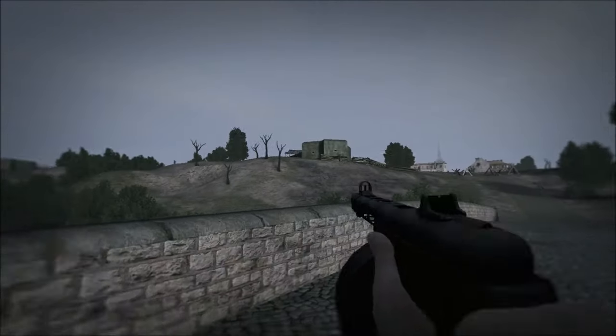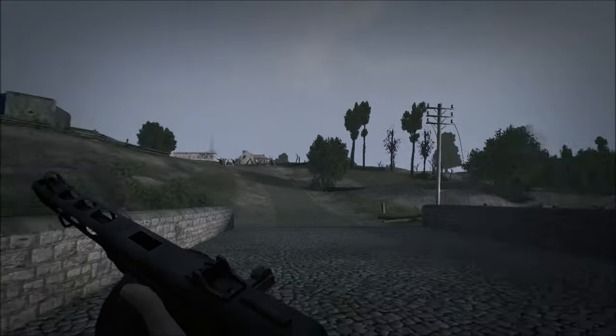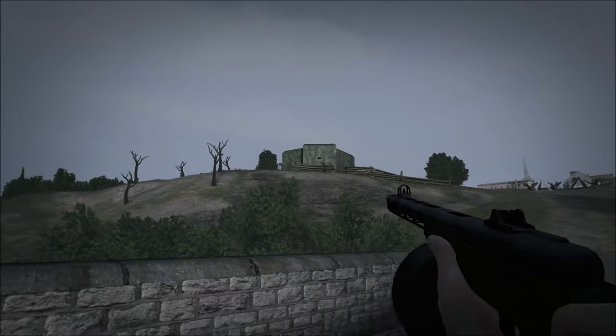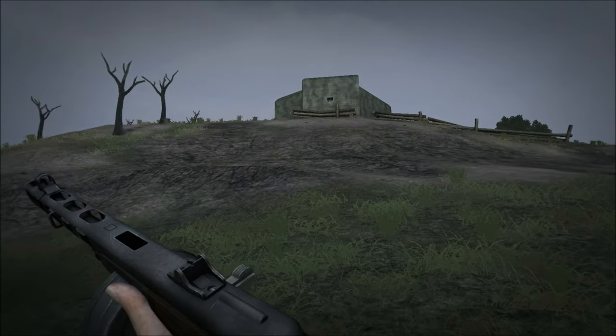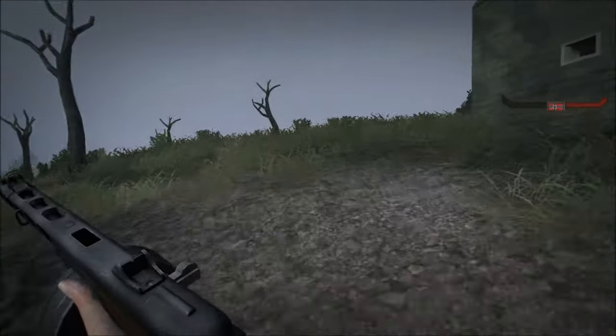These bunkers — I don't know if they were exactly there. I know the Germans had fortified the hills, including concrete pillboxes, but I don't know if they looked exactly like this. These are Westwall bunkers that were made for Hurtgen Forest especially, so they might be slightly out of place, but they certainly had concrete pillboxes up there.